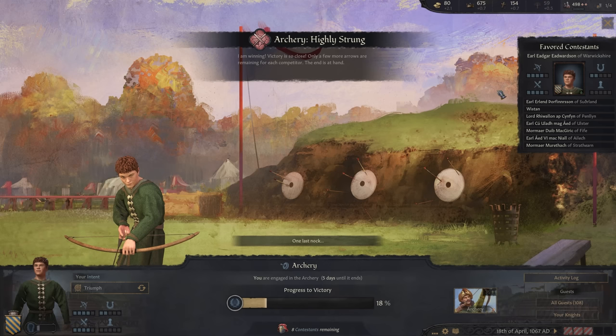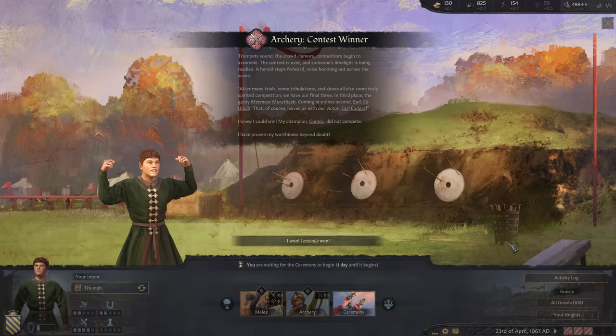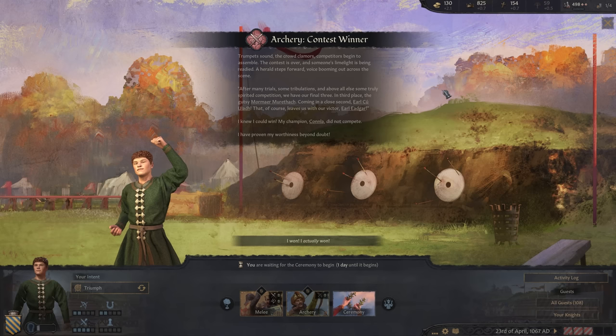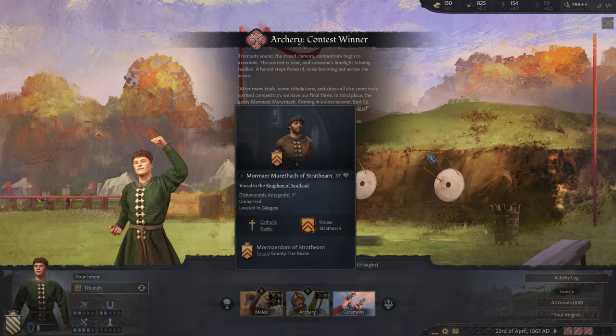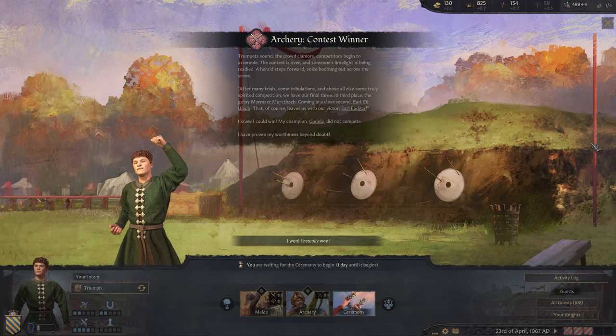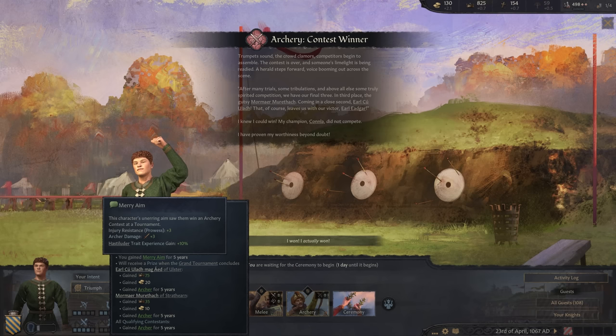Wait — I'm winning? Only a few more arrows are remaining for each competitor. One last time — I won! Trumpets sound, the crowd clamors, competitors begin to assemble. Third place, second place — then me. More prestige, more gold, Merry Aim trait for more archer damage, and I'll get a prize when the grand tournament is over! A prize bow: plus 10 to prowess, my knights are more effective, and we're able to pursue our enemies.